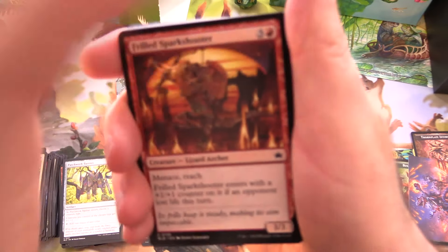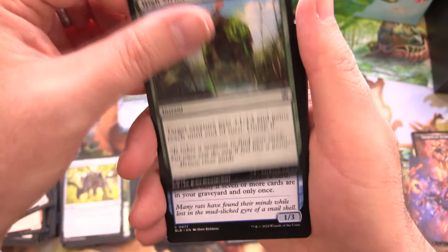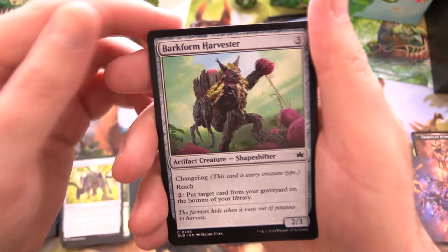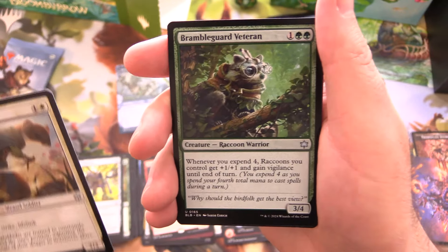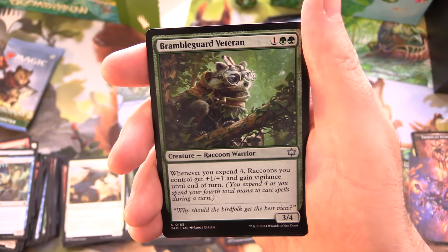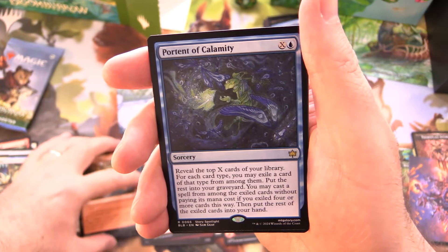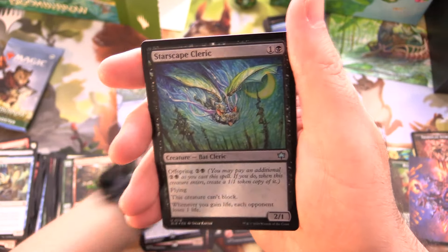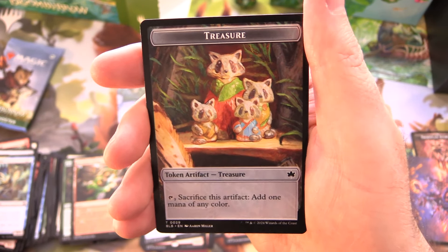Last two packs here — can we pull out some additional mythics in the close? Fingers crossed. We have a Frilled Spark Shooter, Starlit Soothsayer, High Stride Thought Shucker, and Intrepid Rabbit. Mite of the Meek, Backform Harvester, Shapeshifter, Seapod Squire, and Brightblade Stoat — what a Weasel Soldier! I did not know there were weasels in here. Bramble Guard Veteran, Rockface Village. And Portent of Calamity — didn't we pull that earlier? Foil Swamp and Foil Starscape Cleric, along with a Treasure Token. Loving it — we got the raccoons there.